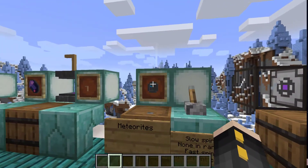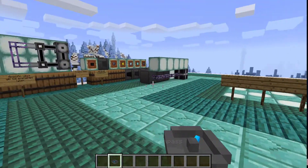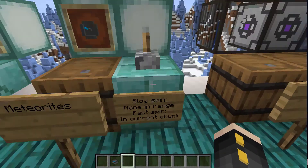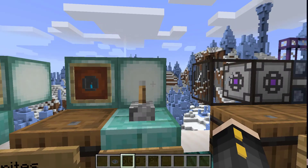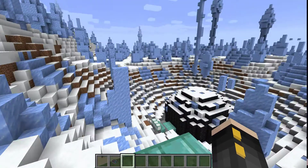The next thing I want to go over is meteorites. You'll eventually craft a meteorite compass — you're going to need a charged crystal and four iron, and you'll get this compass. This will point to the nearest meteorite in your world, which is a generated structure. If it spins slowly, that means within around 3,000 blocks there is no meteorite. If it spins really fast, that means it's in the exact chunk that you're in.